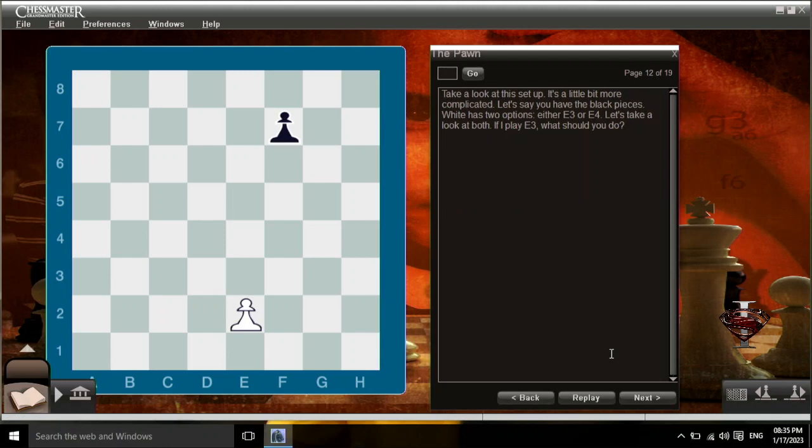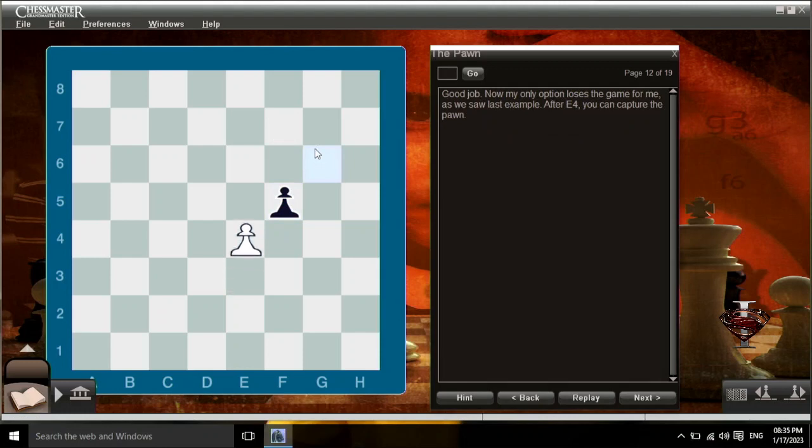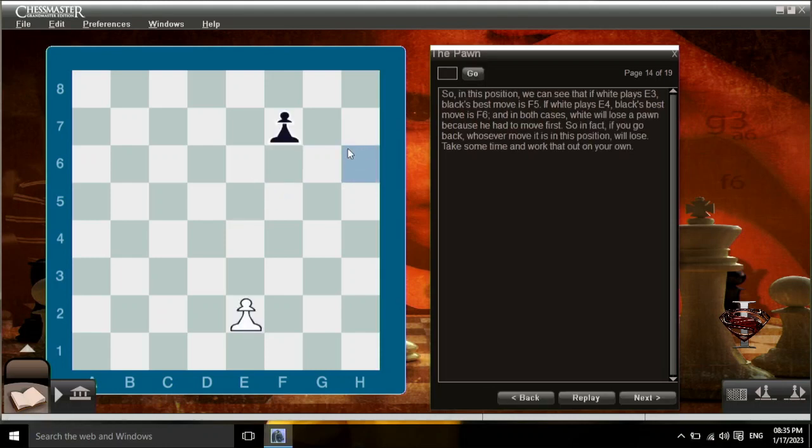Take a look at this setup — it's a little bit more complicated. Let's say you have the black pieces. White has two options, either e3 or e4. If white plays e3, black responds and white's only option loses the game. After e4, you can capture the pawn. Now if white plays e4 on the first move, your best move is f6, once again paralyzing white. If white plays e5, you can capture the pawn, f takes e5. So if white plays e3, black's best move is f5; if white plays e4, black's best move is f6. In both cases, white will lose a pawn because he had to move first — whosever move it is in this position will lose.